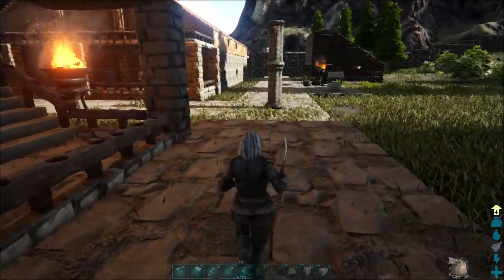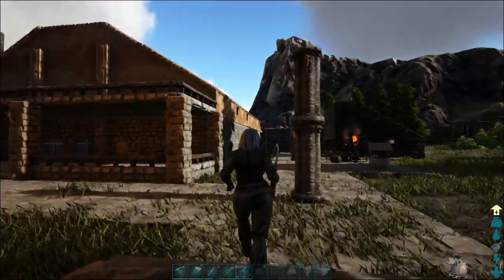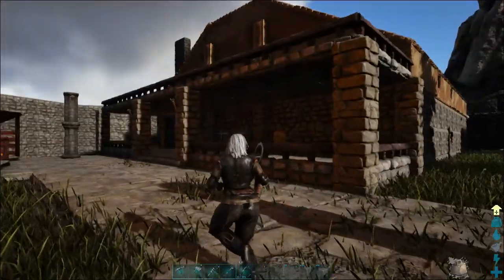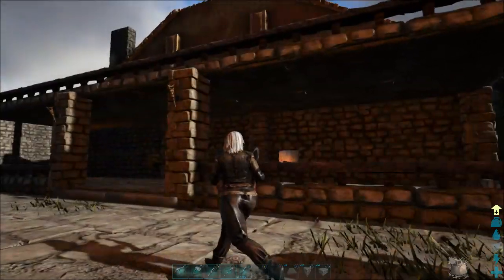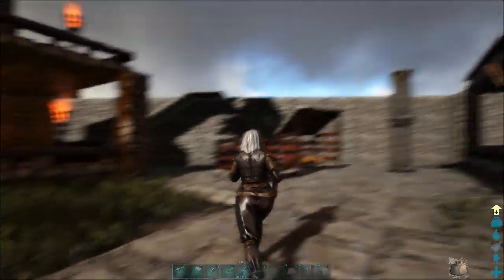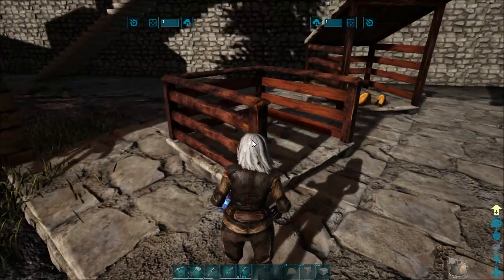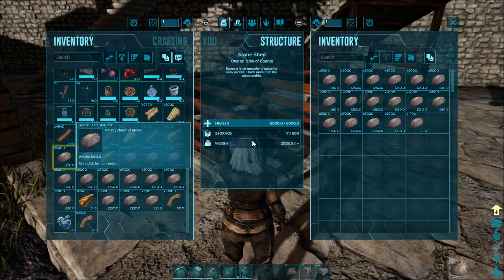I'm going to slowly jog this way to get rid of some of my stone — I just harvested a bunch. Now these are light posts with torches on them, and this is Little By's Tavern. I will have to create a sign for that and find the sign that I originally made.